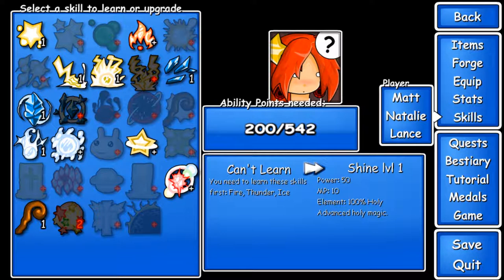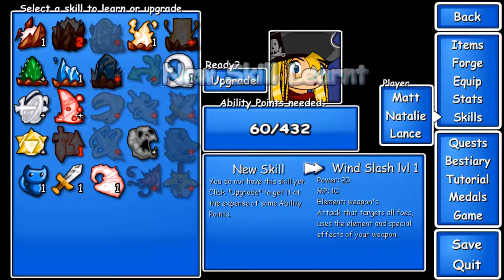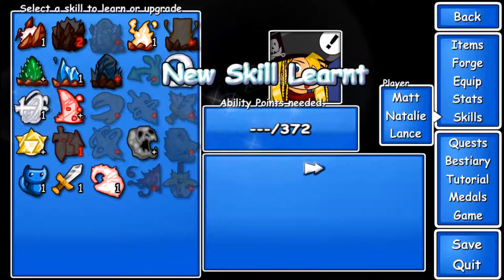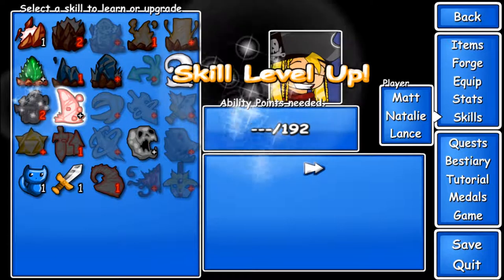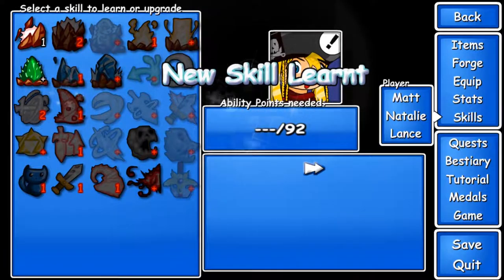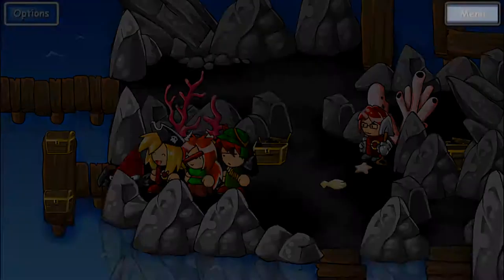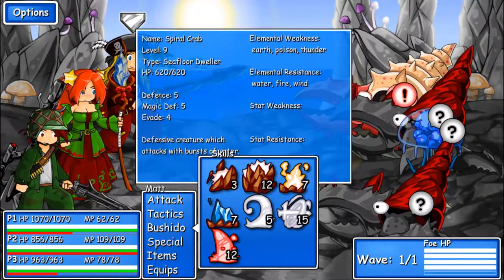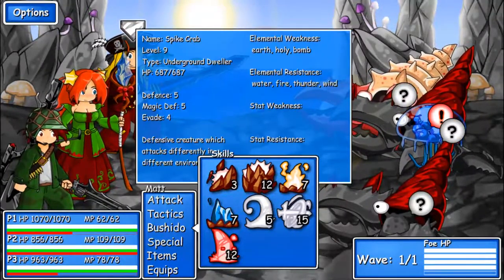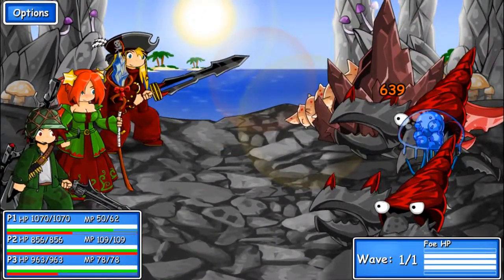I don't really know what to do with Matt. I guess wind? Then advanced wind? There we go. Get all of the attacks. Okay. Any of these guys weak against wind? Earth? Earth. Okay. Let's do it! And it's dead.